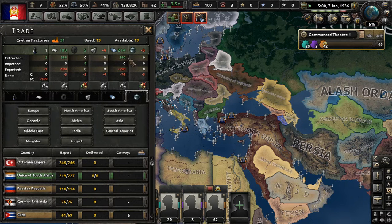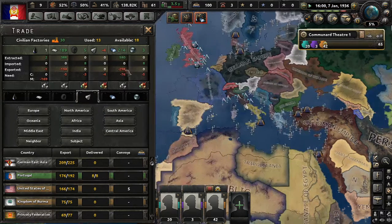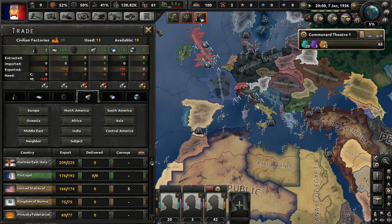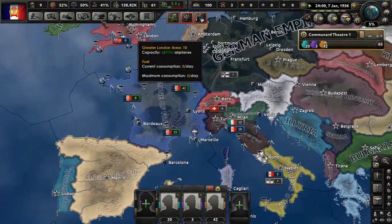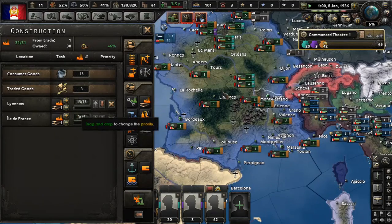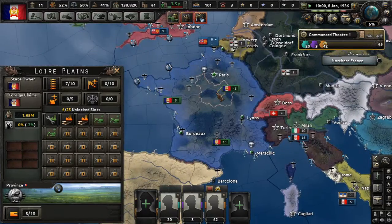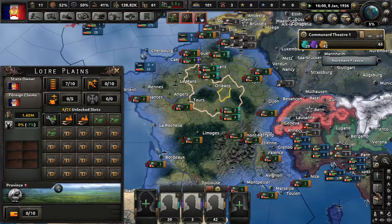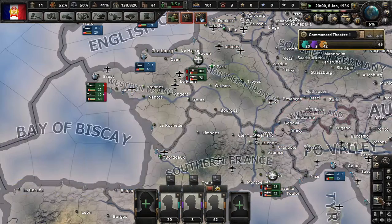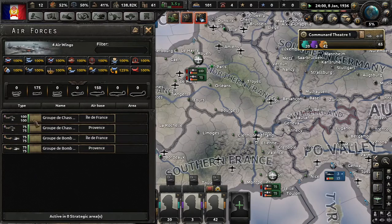We'll trade the eight chromium. For tungsten, yes, we'll trade with Portugal because they are the closest of all the producers. Now we are okay. But what are we building? I want to make sure this is actually going up and we're not wasting our time. Good — that's fine. One thing we haven't addressed is our Air Force. We do have an Air Force.